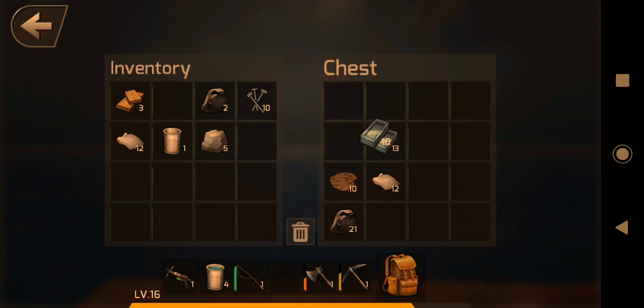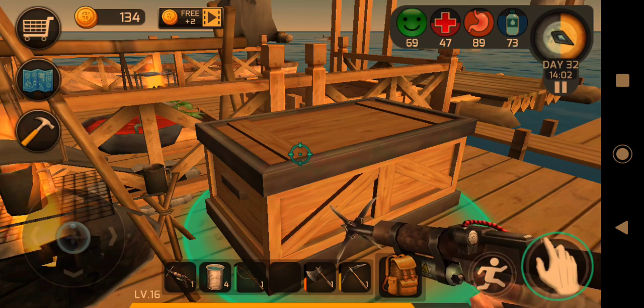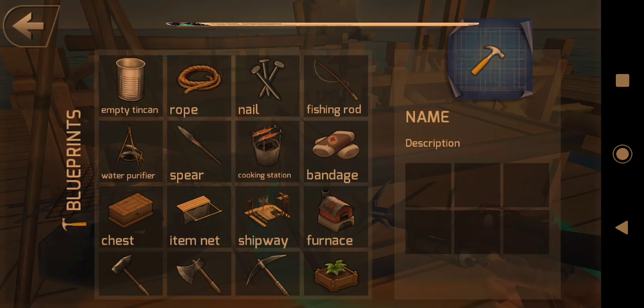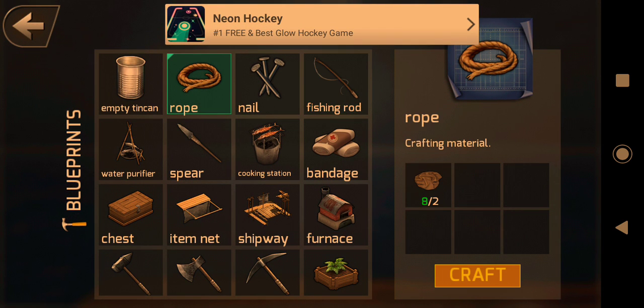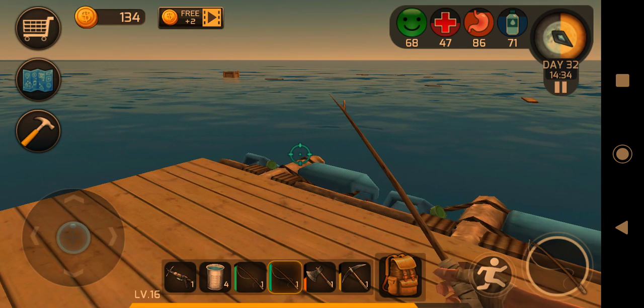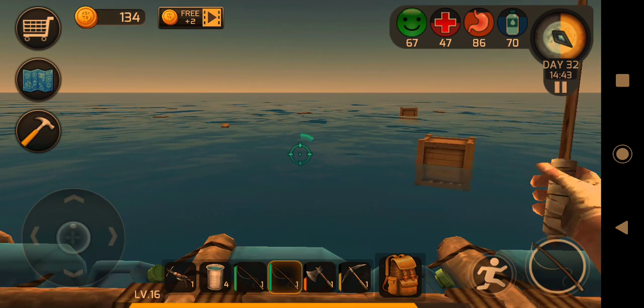Let me put these together. There we go. We've got some rock, some nails, and a couple of rock. Okay, so we've got wood. Do we have a... No, we don't. Let's craft a fishing rod. Yeah, I need rope. There's a fishing rod. Oh, you do have a fishing rod.